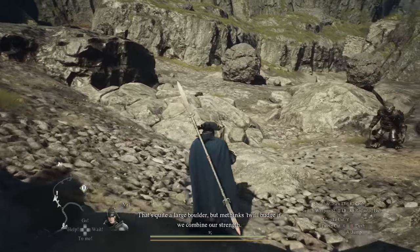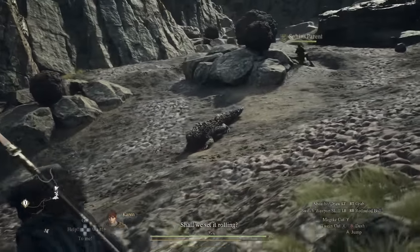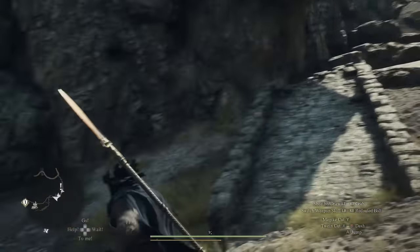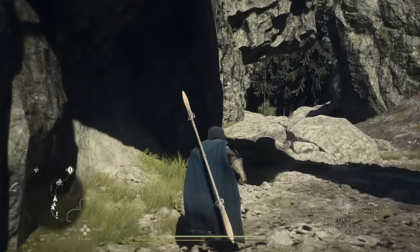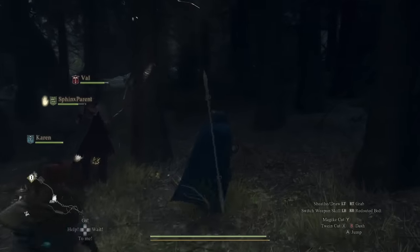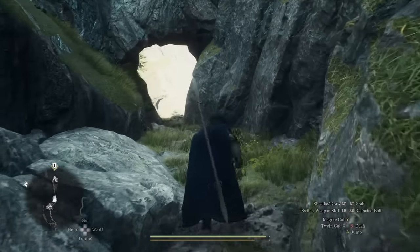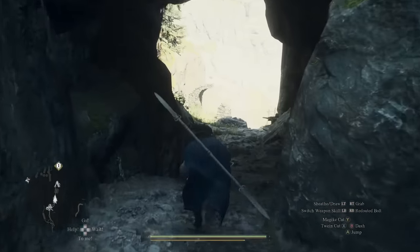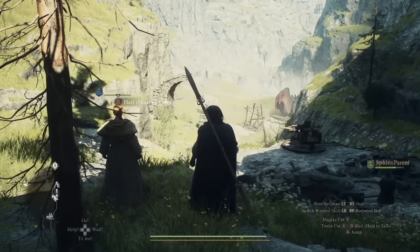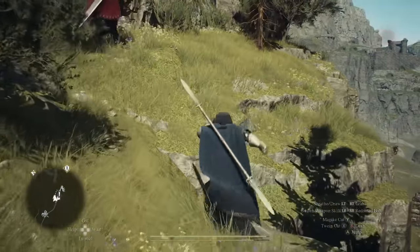You can just run past any enemies and make your way all the way down to the bottom of this path. Try not to get hit by any of these rocks — pay attention to what is behind you, because they can completely destroy your entire life. So just be cognizant of the rolling balls of death. At the bottom of this hill is going to be a campsite where you can rest if you want. Also in these woods you'll find a golden trove beetle, which I recommend picking up — but save it, don't use it yet.